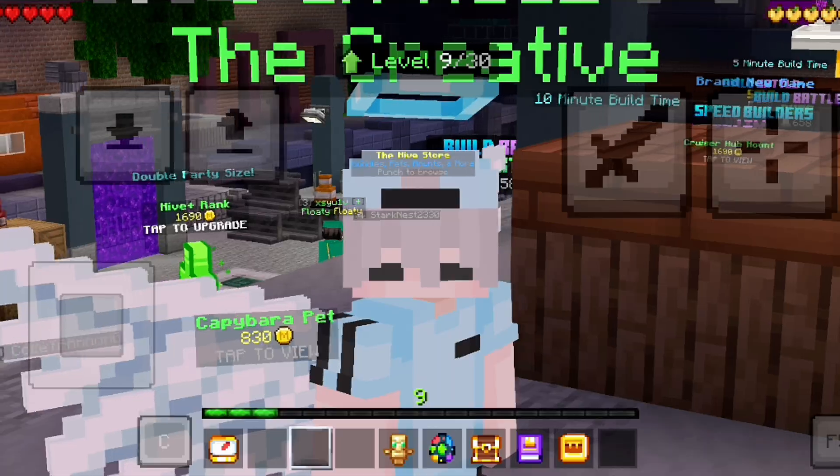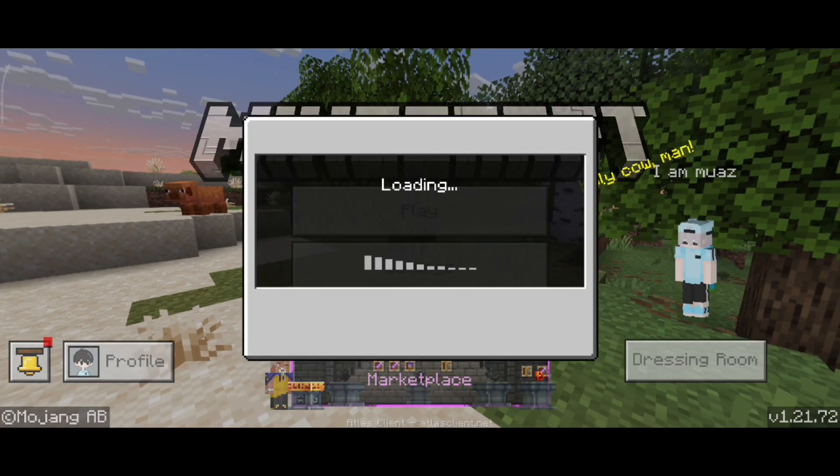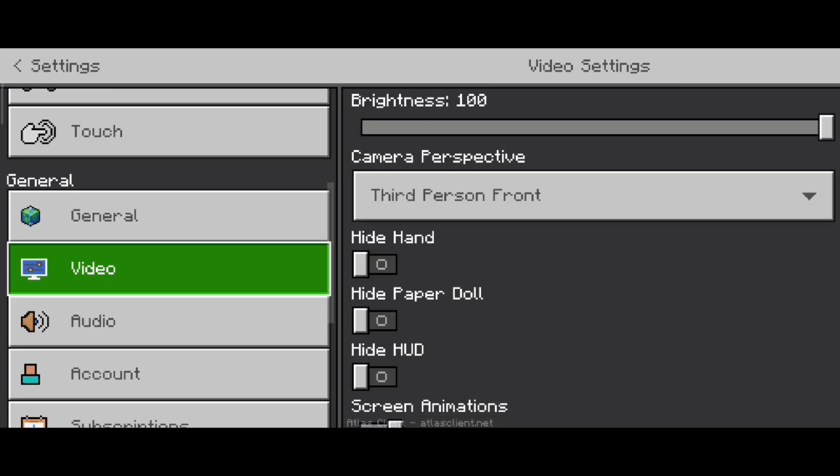First, we have to do some settings. Open your Minecraft and click on the settings button. Now scroll down and find video settings. Click on video settings.